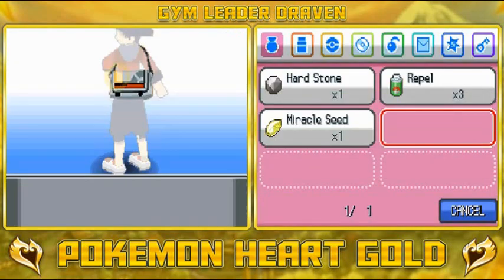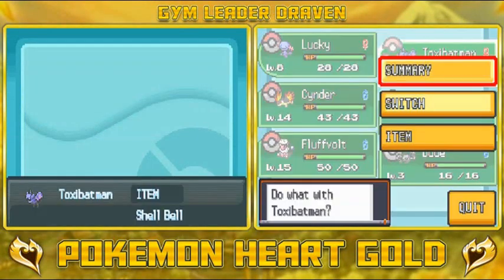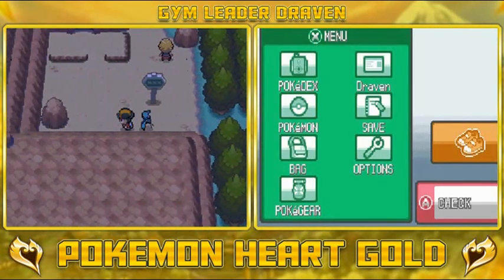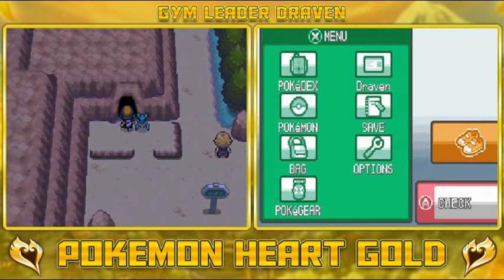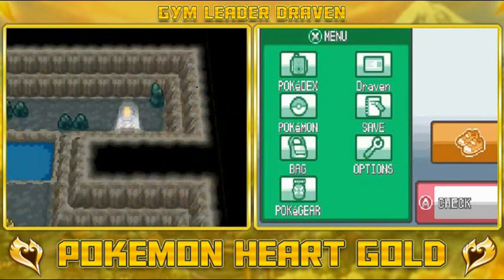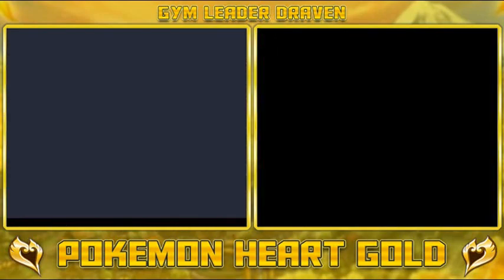I'm gonna give the Shell Bell to my Wooper — I'll call it Toxic Batman. Speaking of which, Union Cave is made for Lucky. We're gonna try to get Lucky to grow a few levels here, and in this episode we'll be going all the way through to Azalea Town, exploring the first part of it. Next episode: Team Rocket and everything. So here we are in Union Cave — we're gonna be getting attacked by a lot of Pokemon.